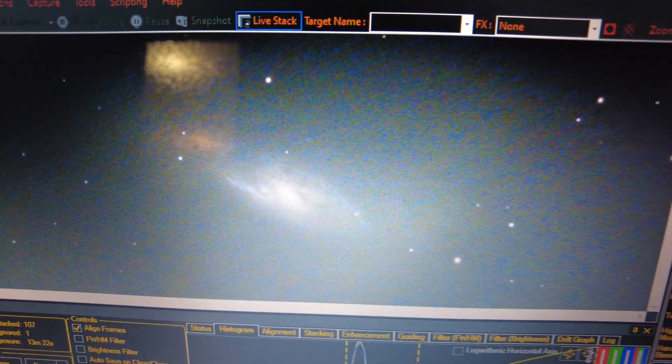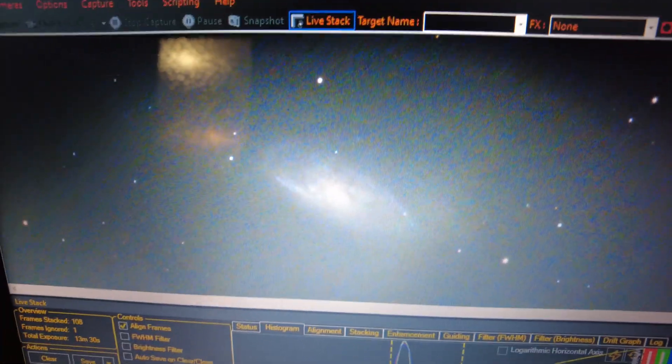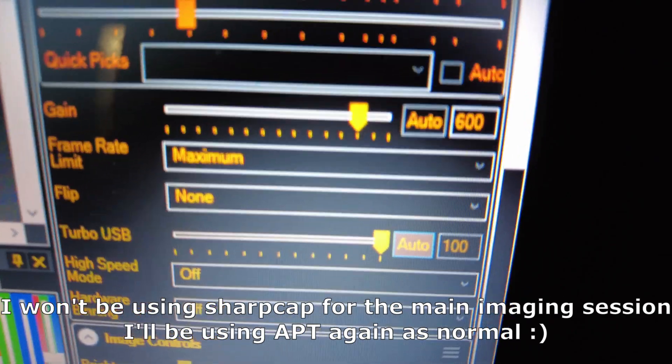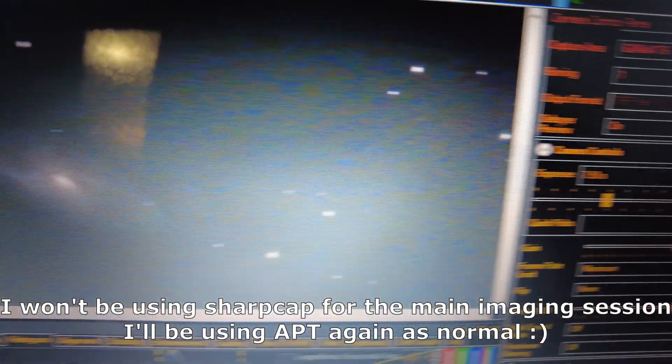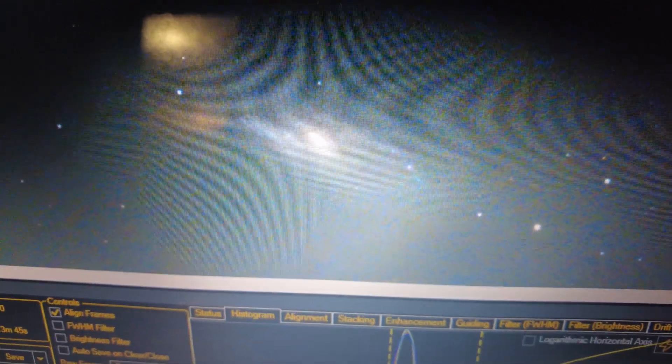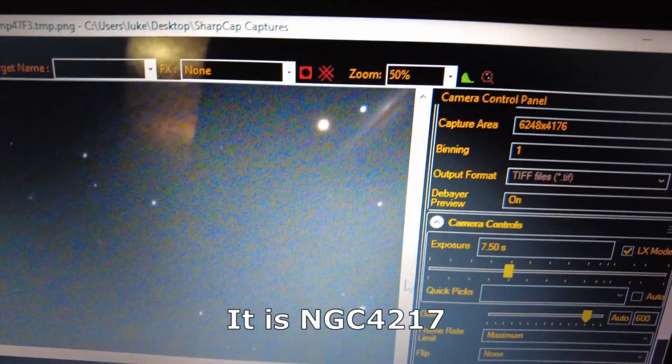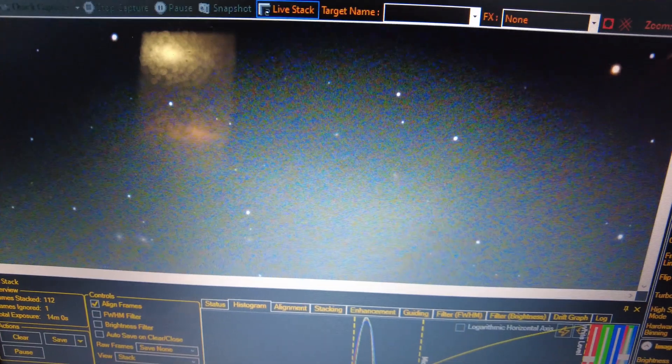I just thought I'd show you a quick preview of the target on my screen. While I've been setting up and recording an introduction, I did leave the stack running in 7.5-second exposures at 600 gain — no darks or flats or anything — just for both of us to see roughly how this target's going to start to look. I can definitely see the core of the galaxy quite well, there's some decent detail going into it, and there's also some other galaxies I'd like to get in frame. In the top corner there's an edge-on galaxy with a nice thick dust lane going through it.